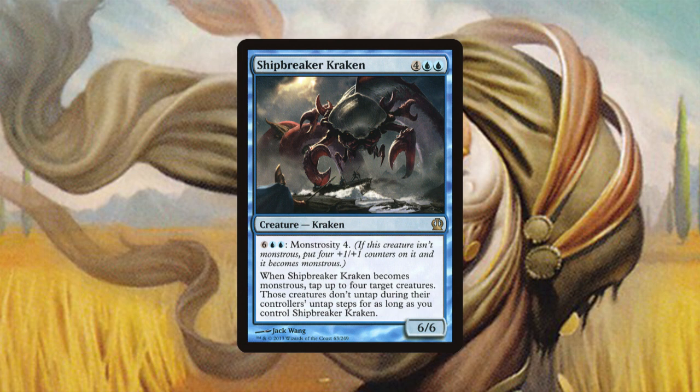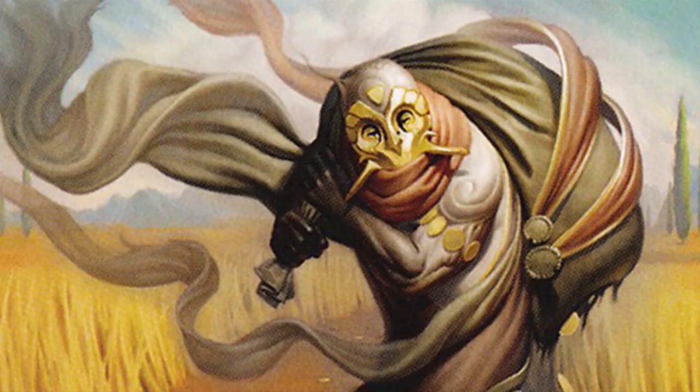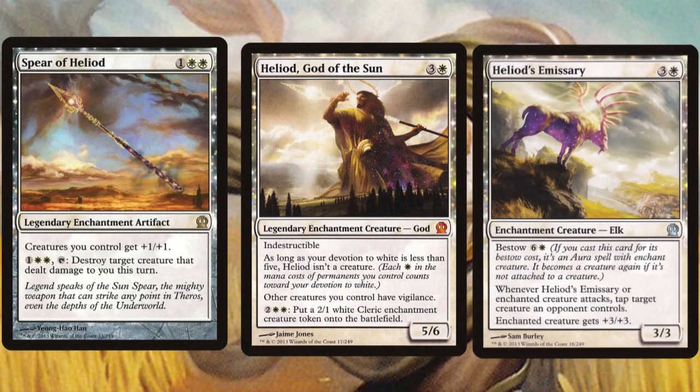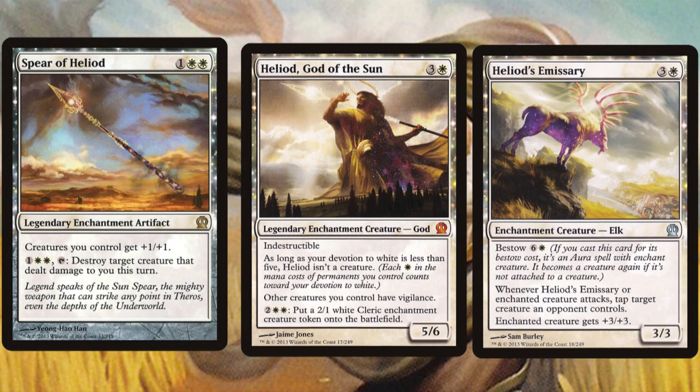Making a monster Monstrous places several +1/+1 counters on it and turns on a new effect or ability. Once our Kraken friend becomes Monstrous, he taps down up to four target creatures, who then don't become untapped until the Kraken is killed. Finally, we come to the gods. Thematically, Theros was all about Greek mythology, but mechanically the block made enchantments matter. Enchantments are used to represent either the divine themselves or their influence. The gods themselves are enchantment cards, along with their legendary weapons and the Nyx-born creatures which they create.